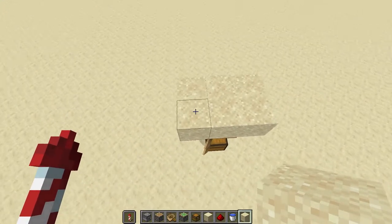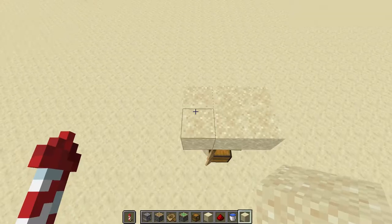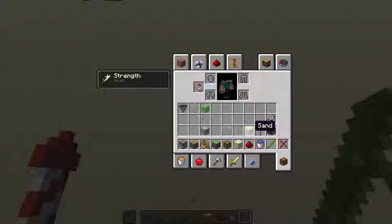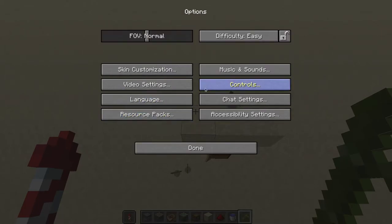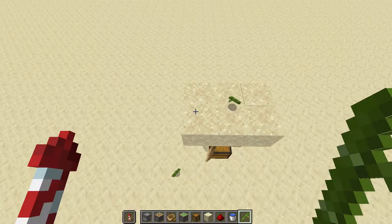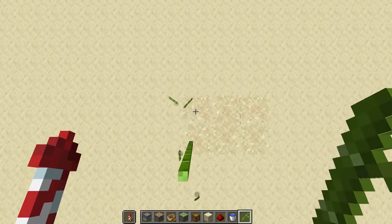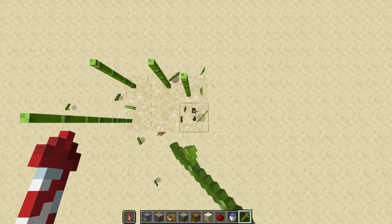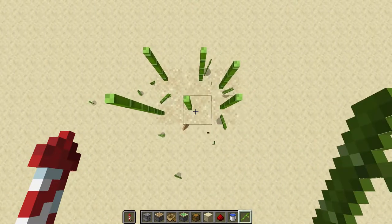Next we are going to place our bamboo on top — this is a little bit hard. Get yourself some bamboo and plant it. When you right-click it will immediately get destroyed, so go to Options, Controls, and map the 'use item / place block' key to Enter or any other key on your keyboard. Then just hold down Enter and keep doing that until you have enough bamboo, like this.